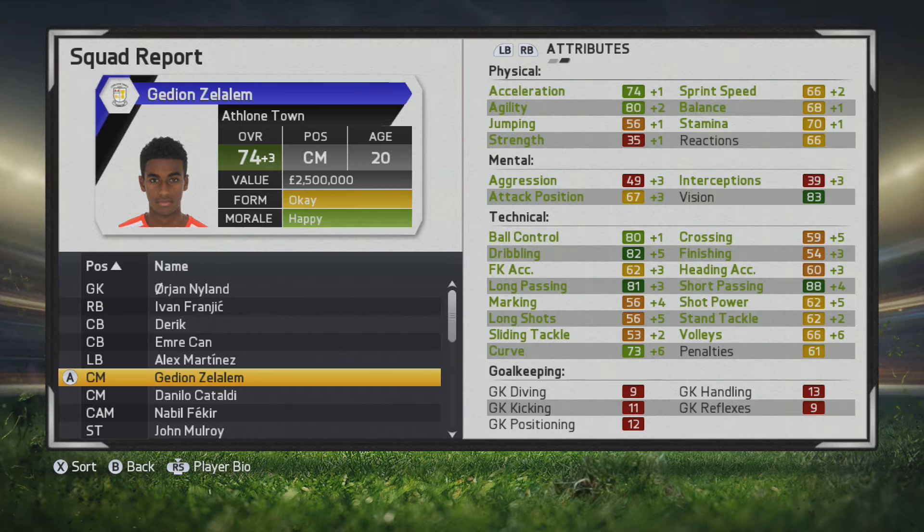Up to a 74 now at the age of 20. Dribbling and long passing, short passing in that dark green, as well as vision now. Some more additions to his physical stats as well, which is great to see.